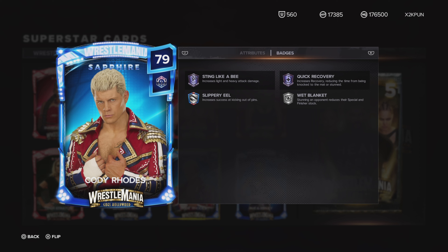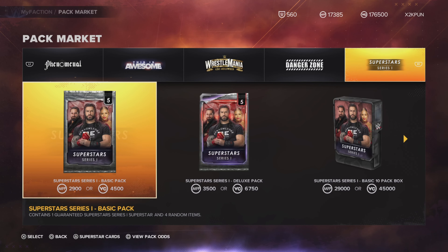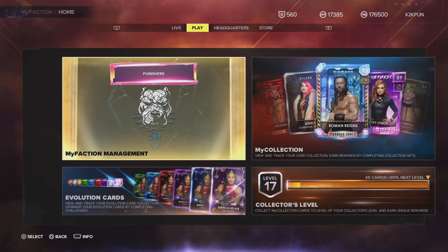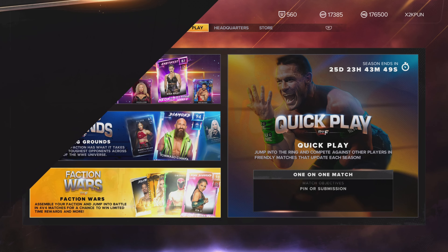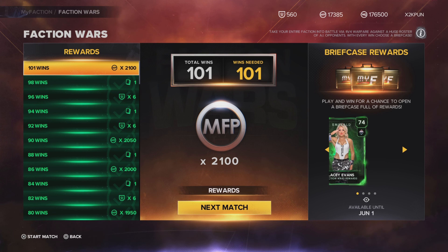Sting Like a B is the best badge in this game whether it's on Tier 3 or Tier 4, because what you do is hit your opponent, stun them, perform your special or signature, then stun them again and perform your finisher — you'll get those meters very quickly. Hit them with a couple of signatures and finishers, go for the submission, you win the match fast. That's the whole point right now.